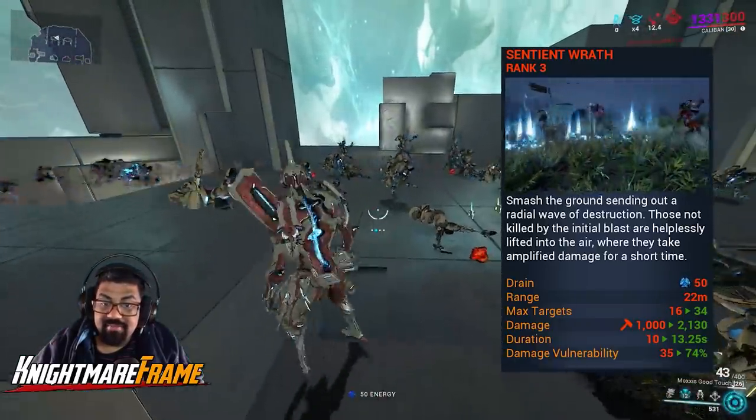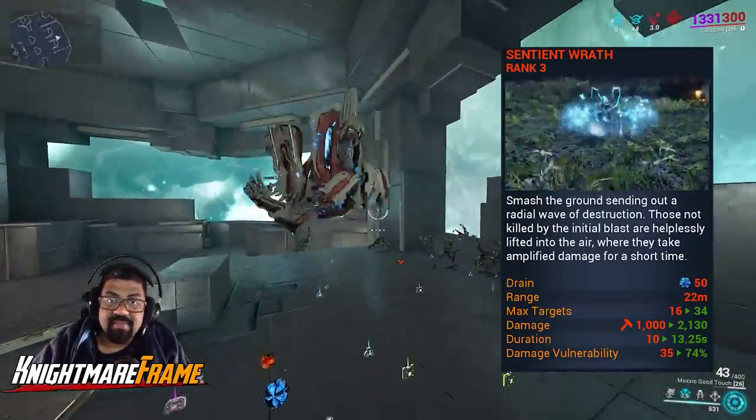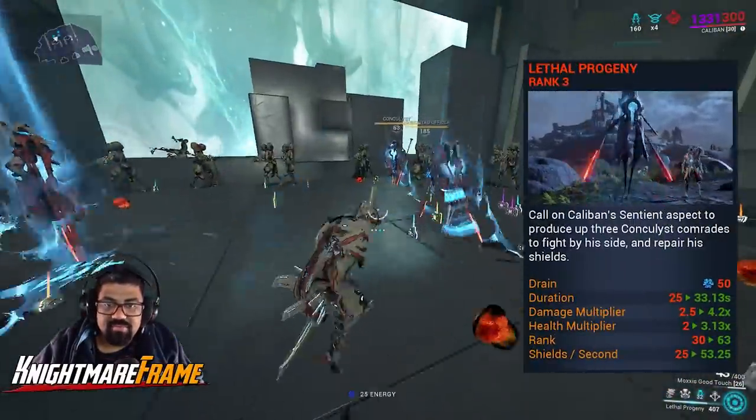His second ability does a stomp animation that homes in on enemies. Enemies who do not die will get lifted, and lifted enemies will have a damage vulnerability — basically a debuff causing them to take more damage.